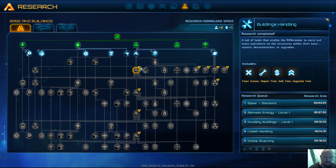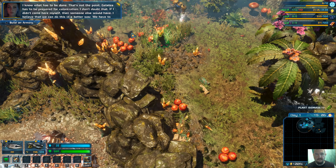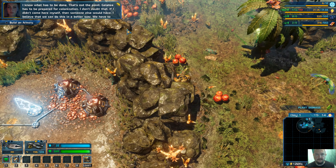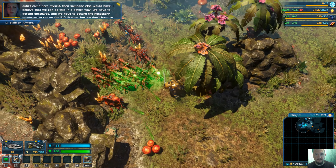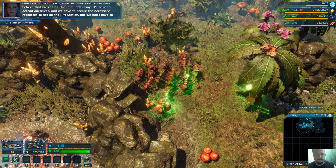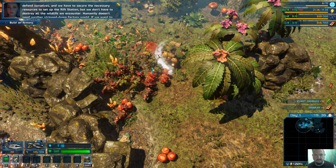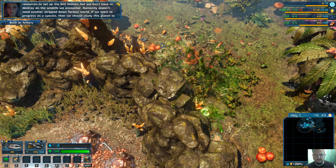I'm going to do a flashback right here to check what the SMS said. We have to defend ourselves and secure the necessary resources to set up the rift station, but we don't have to destroy all the wildlife we encounter. Humanity doesn't need another stripped-down factory world. If we want to progress as a species, we should study this planet and learn how to blend with the environment and prepare a safe home for humanity.